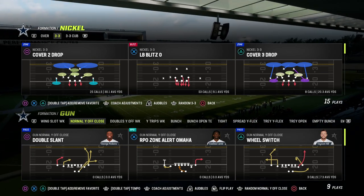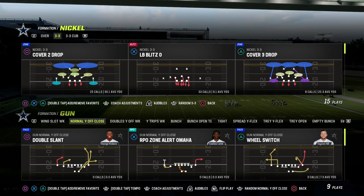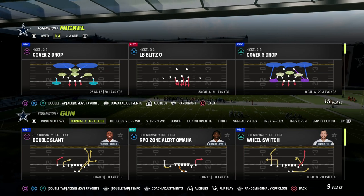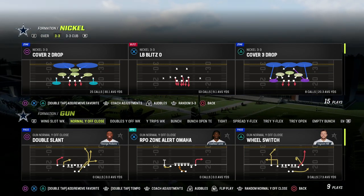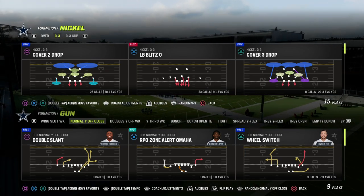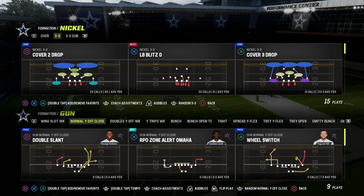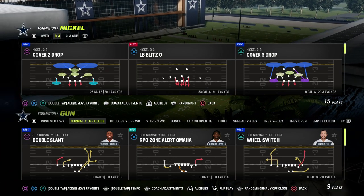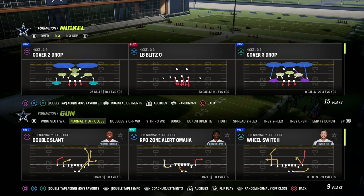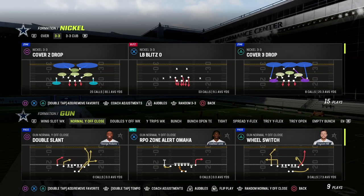If you're watching this video and you want to get better at Madden, make sure to join my Patreon. It's only $10 to become a member — it's going to get you access to all of Madden 23 offensive and defensive e-books. We've taken a lot of the work out of the game and given you the best of the best schemes. The link is in the description. We've got over 22 offensive and defensive e-books, and we're dropping a brand new e-book this week.